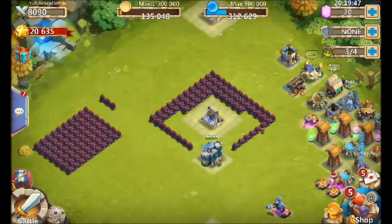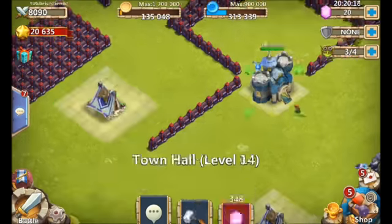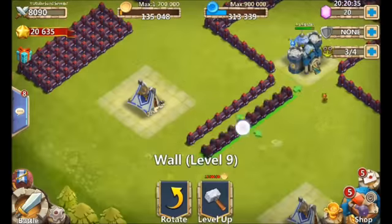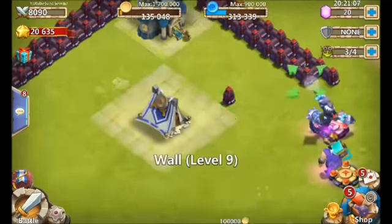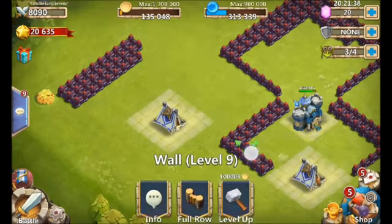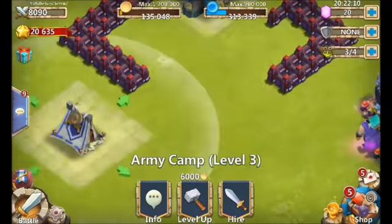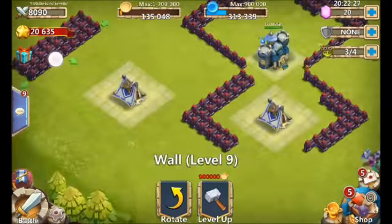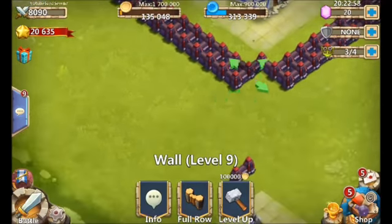We need a layer of four right there at the longest point, so when the monsters come they calculate: do I go through the walls or do I go around? That also comes into play with how high a level your walls are. When the enemies reach your wall and decide whether to walk around or go through, they calculate whether it takes longer to hit through it or walk around. If you have level one or level three walls, they're just going to hit through them — and that's not what you want.